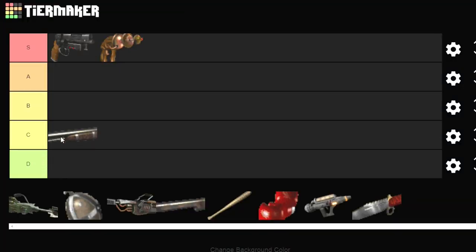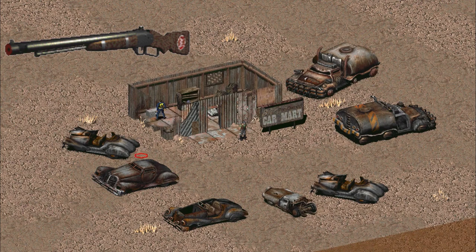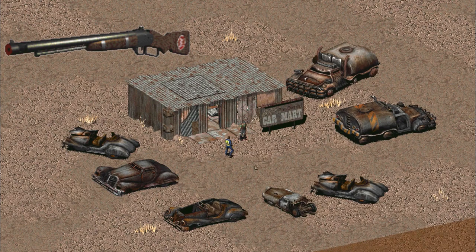The Red Rider LE BB Gun — you can find this unique variation of the BB gun in the special encounter for Bob's Pre-Owned Car Mart, locked up in one of the chests. You can also find one in Darkwater's general store. It's getting a C — maybe a little higher than others that cause more damage, because I like the knockdown effect the BB guns have. You can knock people down and just keep shooting them, which is really entertaining in combat.